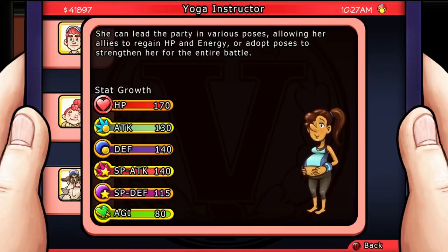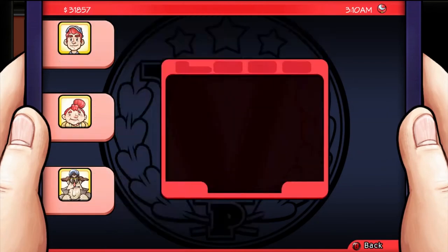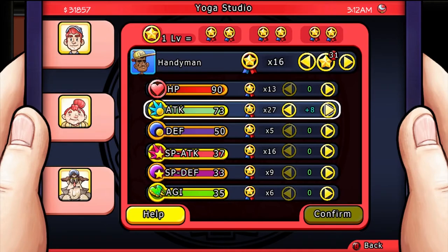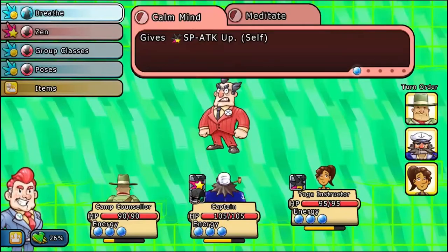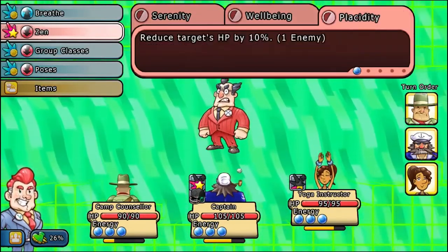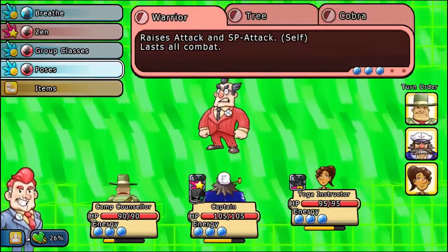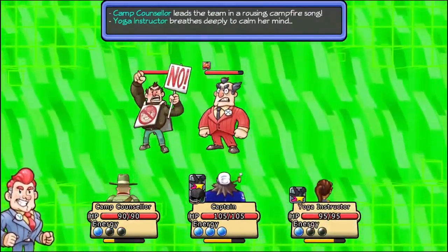This citizen is the Yoga Instructor. She can lead the party in various poses, allowing her to regain HP and energy, or adopt poses to strengthen her for the entire battle. Her talent is that she can reverse levels — when she takes away those levels, you get stat points back that you can reinvest. So while you're losing levels, you can gain those back and get permanent stat boosts. In combat, she's going to take a while to gain energy using her Breathe ability. But when you want to deal damage using Zen, she's going to do a moderate amount. You can use her poses to increase that amount, or use deeper breathing skills to put her to sleep and then wake her up to deal more damage. Group classes weren't all that useful since I often wanted other party members to do other abilities.